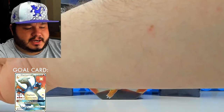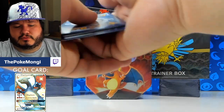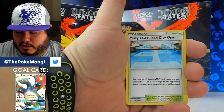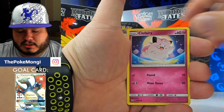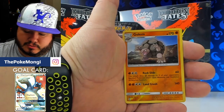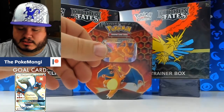Getting into the Legendary Birds pack. Fighting Energy, Magmar, Misty's Gym, Sabrina, Magikarp, Slowpoke, Clefairy, Koffing, Voltorb, Golem reverse — already pulled that one — and a Weezing — already pulled that one as well. That is alright.